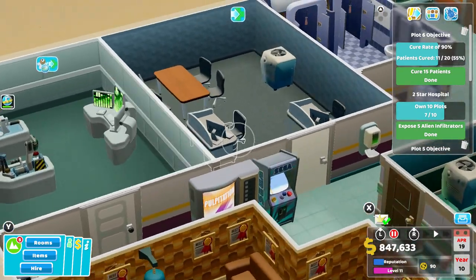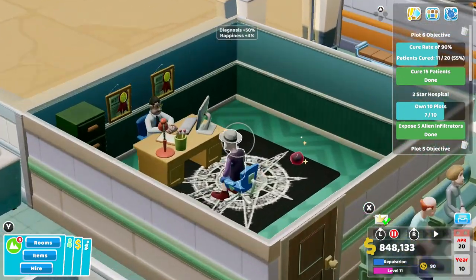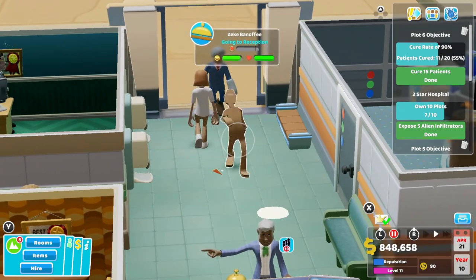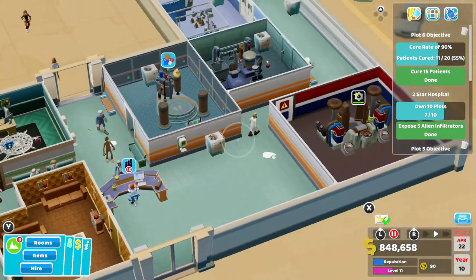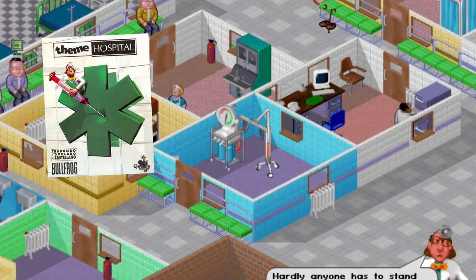Two Point Hospital is a business simulator that came out for the PC in 2018 — that is also when I started playing it, when it was released. It now also has console versions out for the PS4, Xbox One, and the Nintendo Switch. It is a game by Two Point Studios, some of the original guys behind Theme Hospital, if you remember that game — a really old PC game. I bet we all grew up with that game, alongside The Sims.